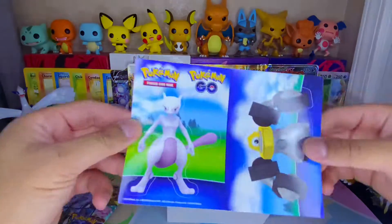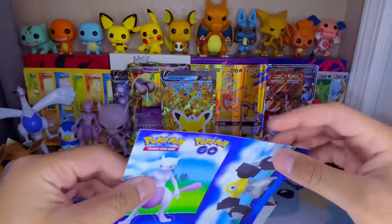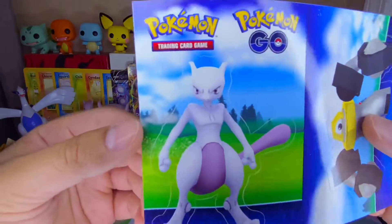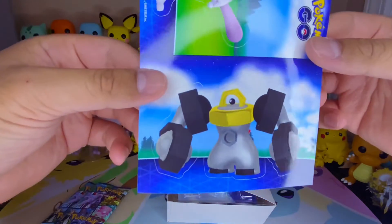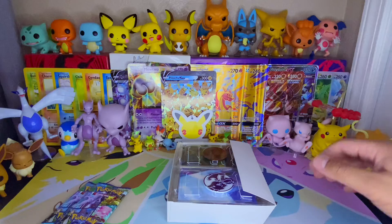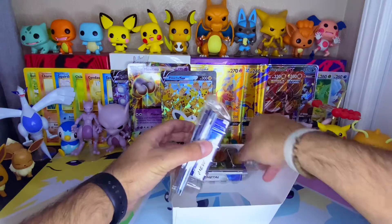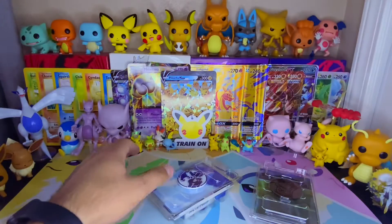Oh, I was like what is this - I thought it was like a card, but it's stickers! You got a Mewtwo - you can kind of see the outline there - Mewtwo, and then there's that one. Wow, Melmetal! I said that one. Okay yeah, Melmetal. And then what I really really wanted...